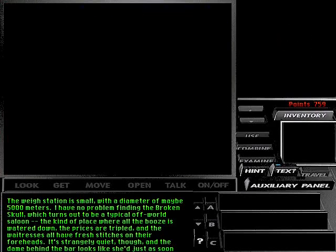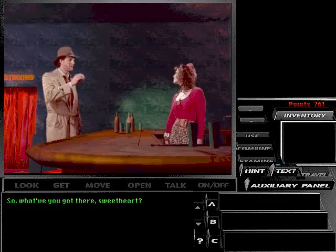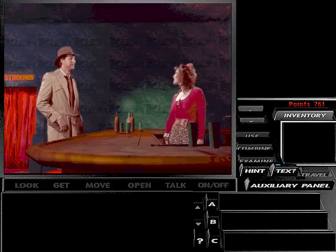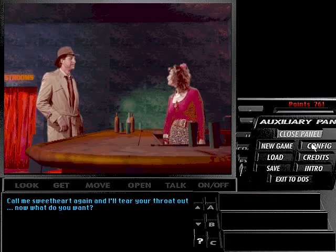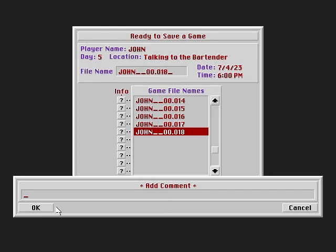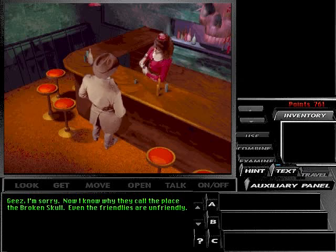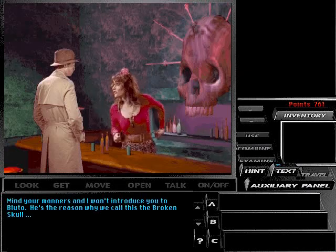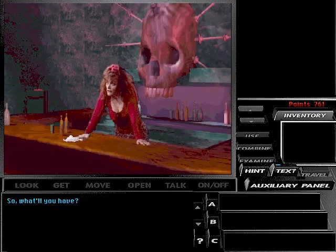The way station is small, with a diameter of maybe 5,000 meters. I have no problem finding the Broken Skull. So what do you have? Call me sweetheart again and I'll tear your throat out. Now what do you want? I know why they call the place the Broken Skull — even the friendlies are unfriendly. Mind your manners and I won't introduce you to Bluto. He's the reason why we call this the Broken Skull.